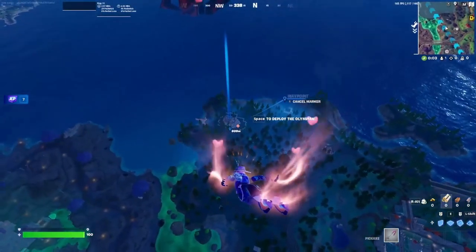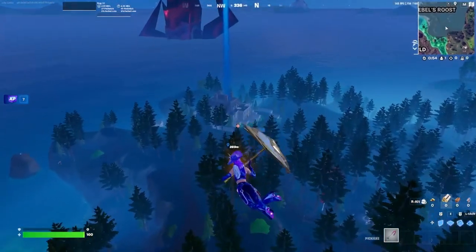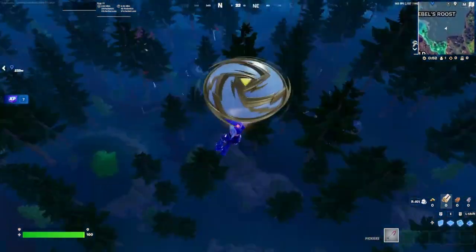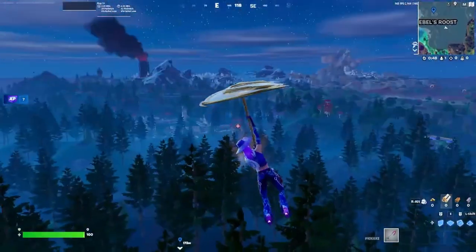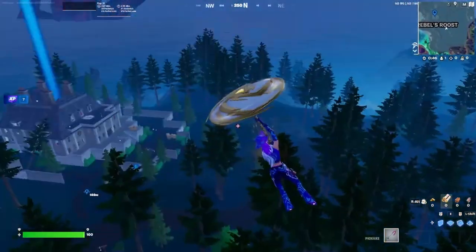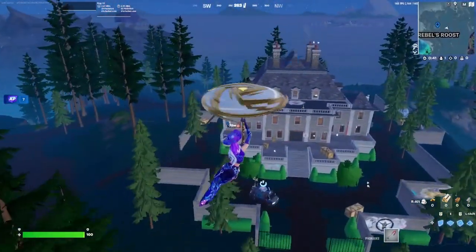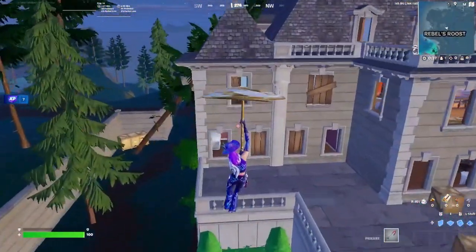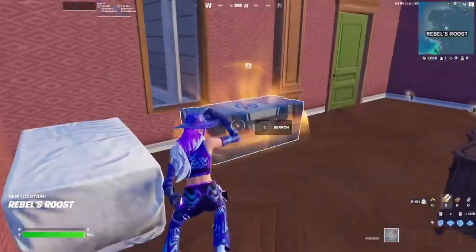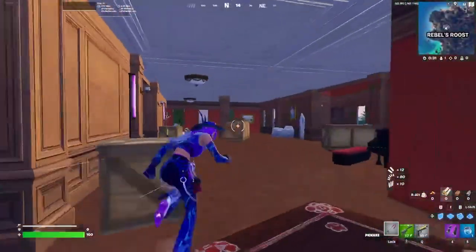It is basically guaranteed max shield here just because of the amount of chests you get. The way I like to drop is if you're able to get low enough — with the trees it's kind of hard since your glider pulls based on what's below you. If you land right here and jump straight inside the window, that gives you the best chances with a 50% chance of getting an Avengers chest off spawn.